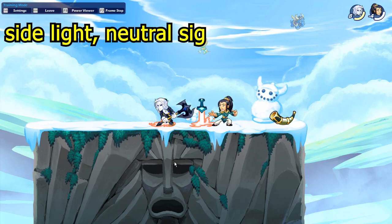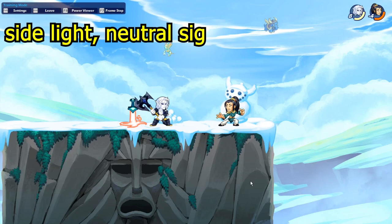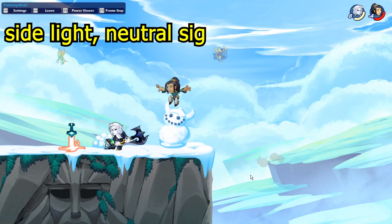The first axe combo I found is really nice and easy to do: side light into neutral sig. This one is really fast and good to use — you can use it up to about 110 damage, so you can kill people with it. Really nice to use.